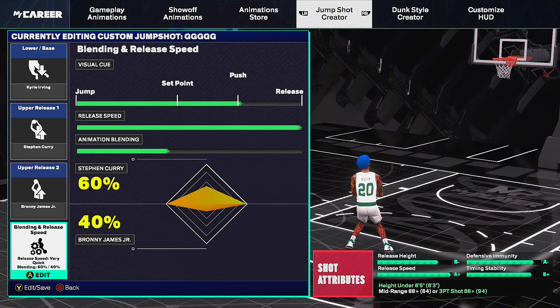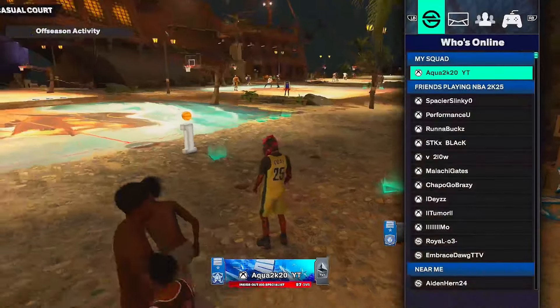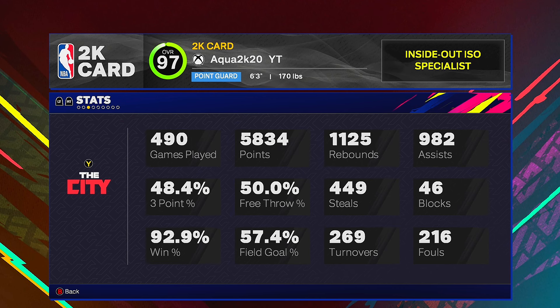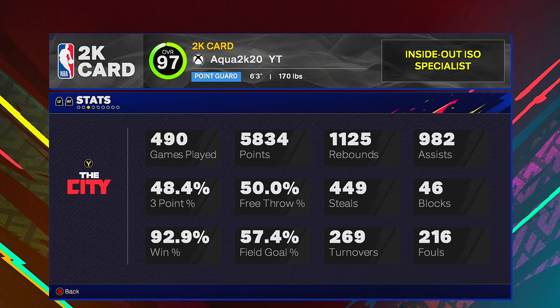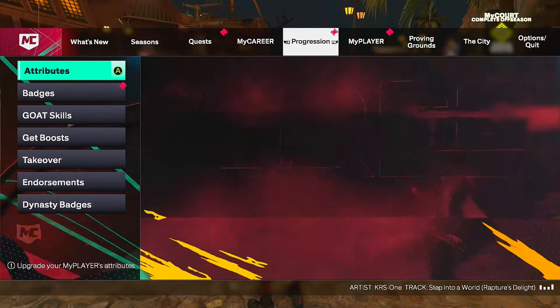Just to show I'm actually good at this game — look at my stats: 92.9 field goal percentage, 48% from three which is considered very good this year, and 57% from the field. You can cook with these jump shots. I've been using all of them on my six-foot-three build here most of the year.